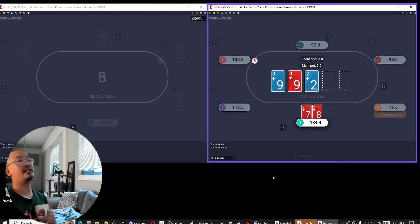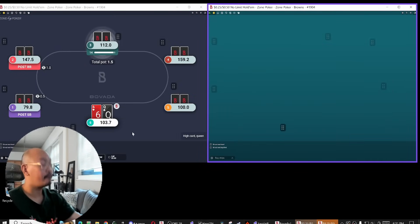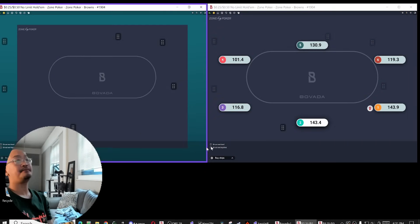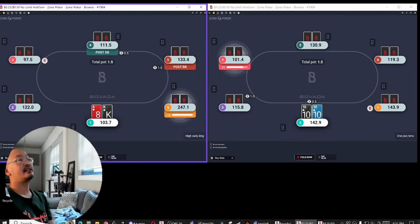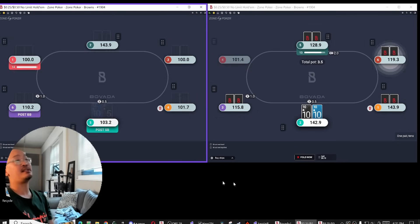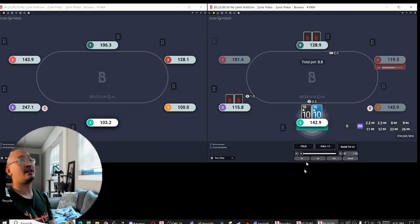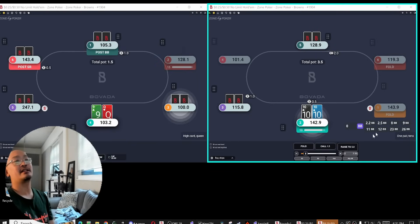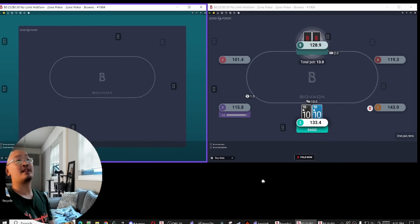We'll start with a small bet here and kind of evaluate. I think that's kind of like the icing on the cake — adding or ranging your opponents based on their timing. And obviously, like, you can't go too overboard on it, but very often when your opponents just like snap-call you preflop or on the flop, they always just have like kind of a medium strength hand.